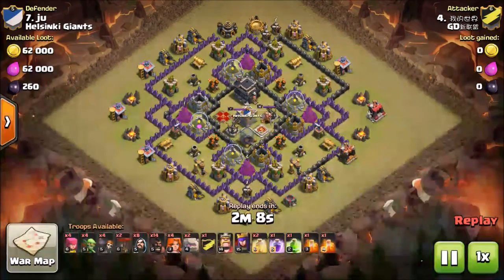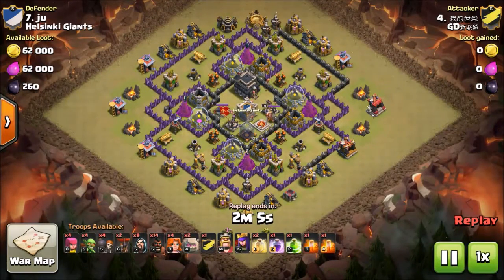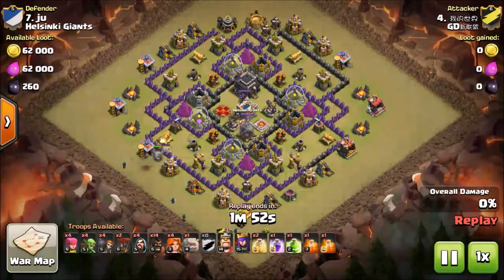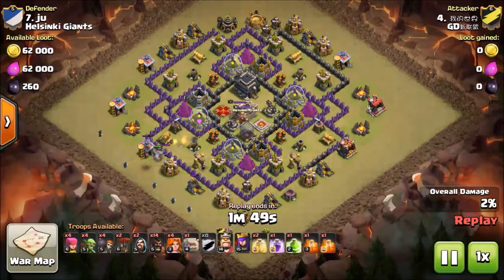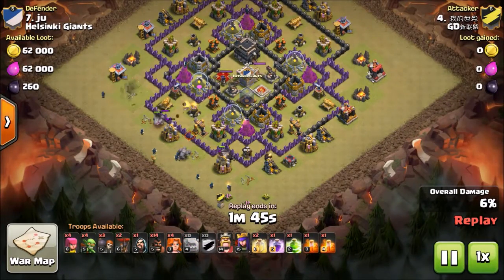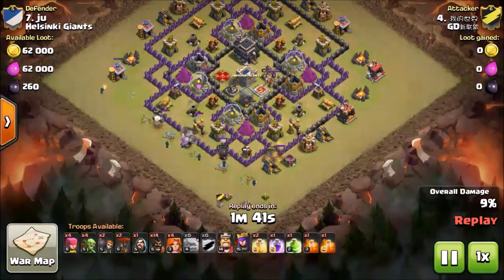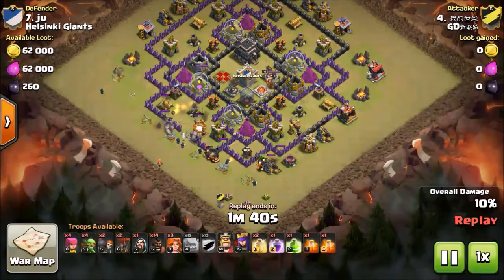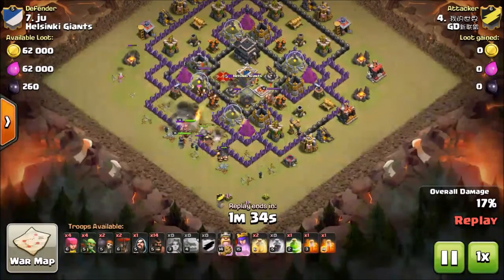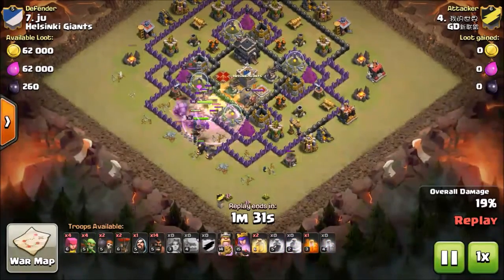The next one is a pretty common base with the air defense also on the ground, and it has no double jump spot or double giant bomb spot — which means this is a perfect base for hogs. He deploys giants on the right side and two golems on that side, going through with the wizard and queen outside.